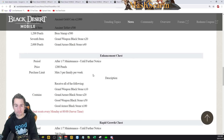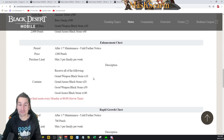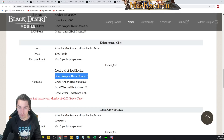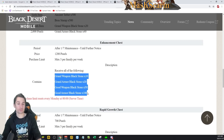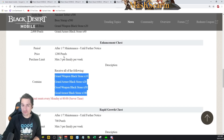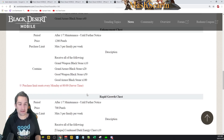The Enhancement Chest is 1,200 Pearls, max 3 per family per week. You get Grand Weapon Blackstones, Grand Armor Blackstones, Grand Good Weapon and Armor Blackstones — a massive amount of stones. This is like a $4 million to $10 million Silver value, making it an extremely good Pearl-to-Silver ratio. That said, I won't get it personally — it's still a lot of Pearls for something I farm daily. This game's a marathon. Things I can achieve easily for free in-game, I like to leave that way.